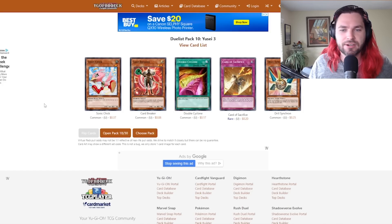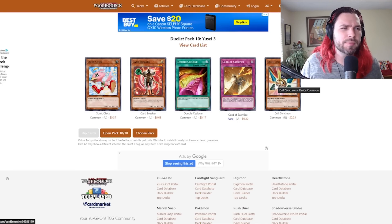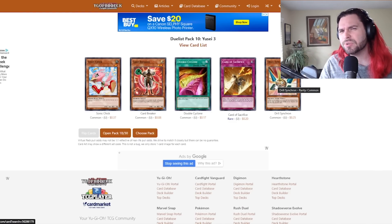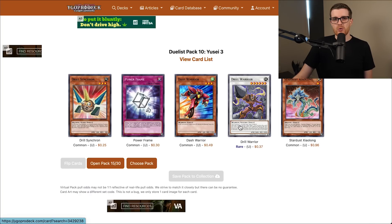Another Card of Sacrifice. Another Sonic Chick — I want to say that's the first one I've seen in a while. Drill Synchron is one of two level threes we have in the set, the other being Second Booster, which means summoning Drill Warrior may actually be a slightly sketchy prospect. Pack number 26 — there's a third Drill Warrior. We still don't have Drill Synchron yet until this very pack, and I just see it here as the very far left card. It is a common — I feel like I haven't seen Drill Synchron up to this point, so hopefully we get two more in the last half.